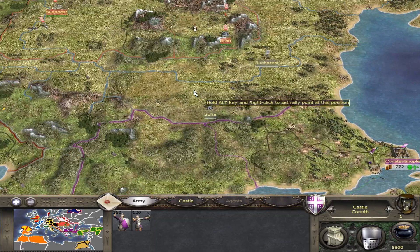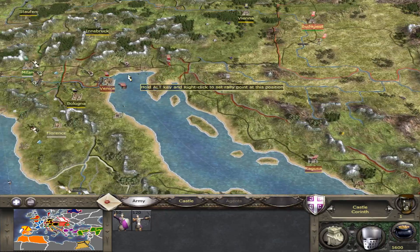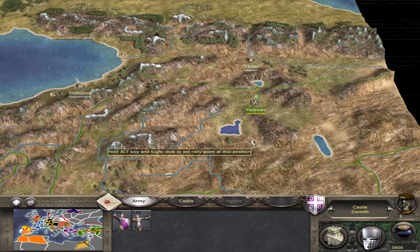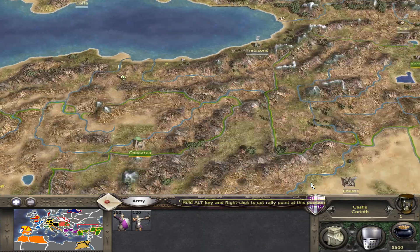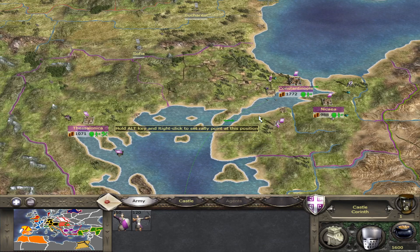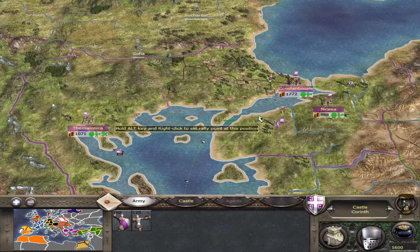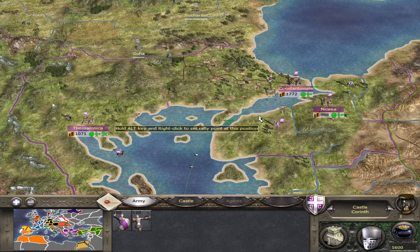One more thing: if you are aggressive and move fast enough, you might be able to avoid the Mongol threat entirely, especially by heading west first. In my campaign playthrough the Mongols emerged several turns before I finished, so I never even encountered them. Since they come with many full army stacks, it's very difficult to fight them inside your borders. That's another strong argument for going west. Do you agree, or did I miss something? Feel free to share your thoughts below. If you like the content, leave a thumbs up, subscribe, and have a great rest of the day — Quality Old Games out.